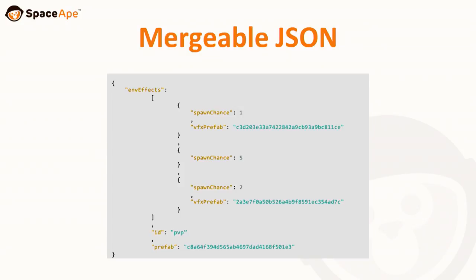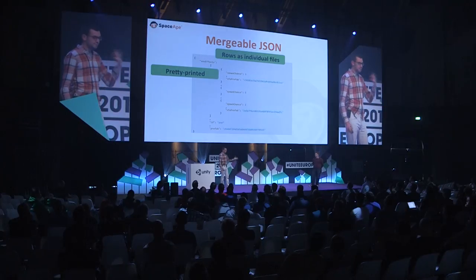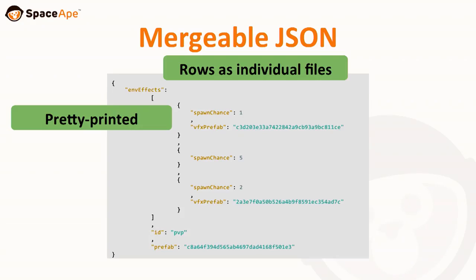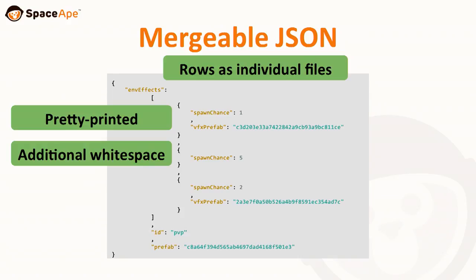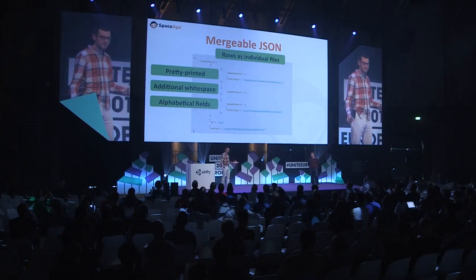One of the key things we had to do to make JSON really play well with Git was to make it merge with minimal merge conflicts. Each table became a separate directory, and within that each row is its own file, so you immediately have row-level isolation. We also pretty-printed it, because more separate lines works better with merging. We added even more whitespace between fields — because if two fields change independently but are right next to each other, Git emits a merge conflict, but if you separate them by a static comma line, it resolves it. We also sort everything in alphabetical order to keep it stable.